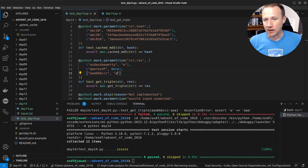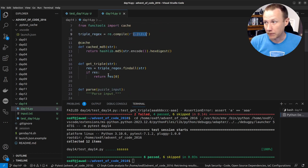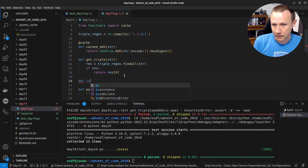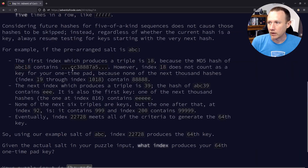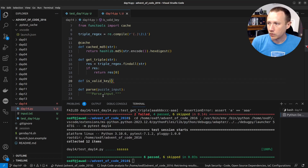Next we need `is_valid_key`. We'll pass it an index, the character from the triplet, and the salt. For example, index 18 found triple '8' with salt 'abc'. We write the test: `is_valid_key(18, '8', 'abc')` should be False; `is_valid_key(39, 'e', 'abc')` should be True; and `is_valid_key(92, '9', 'abc')` should be True.